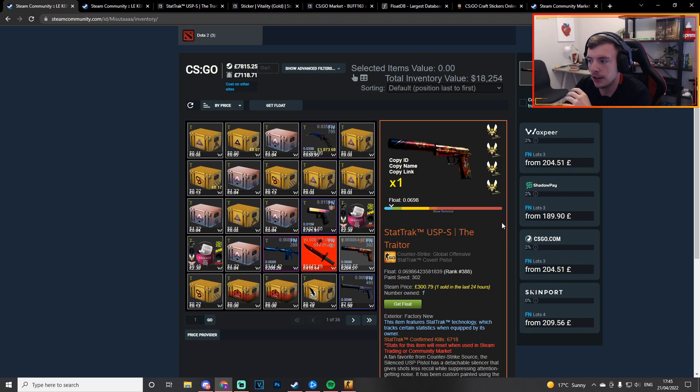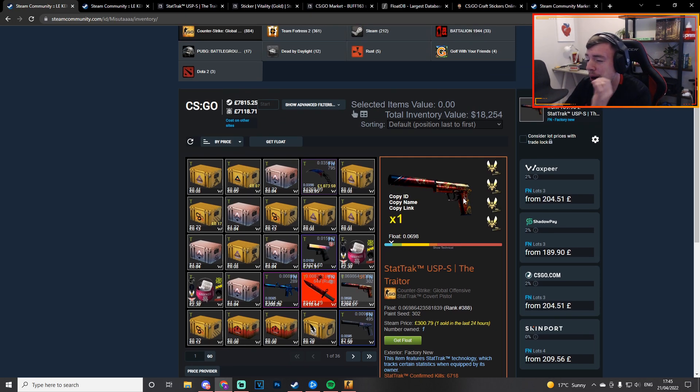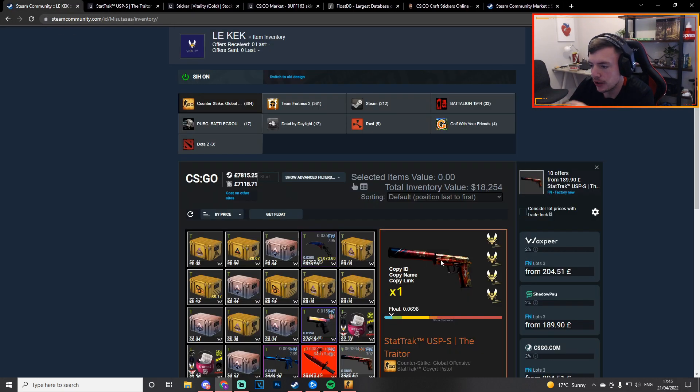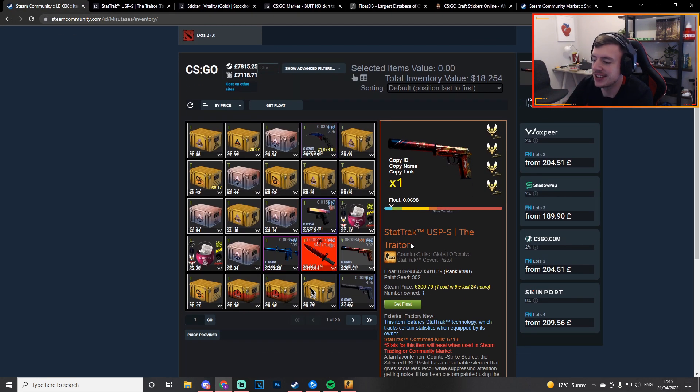This actually might be the best USP craft I've ever seen in CS:GO. This is Masuta's USP. I was watching the RMR, watching Vitality play, saw this and I was like, oh my god, that's an unbelievable skin. I have to check it out. This is literally Masuta the Vitality player's Steam profile — I went on this profile because I had to check out this skin.